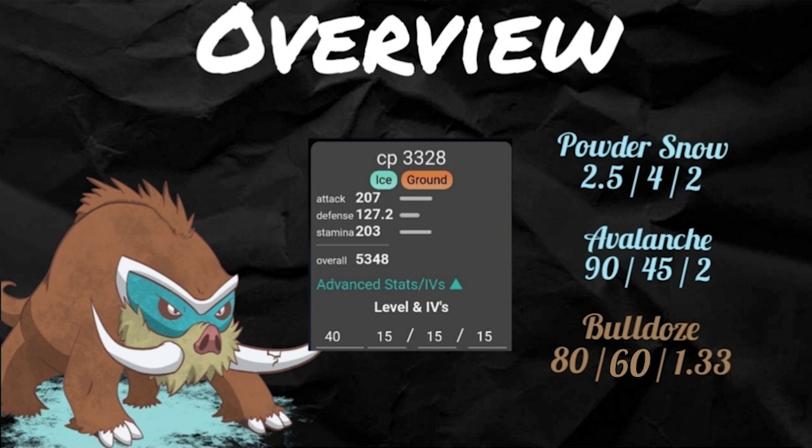Avalanche is a two damage-per-energy move, which is a great reason to know exactly what you're dealing with. It's really important to know the damage per energy on each of your moves so you can make the proper decision when they're both neutral — you want to know which move to throw. Avalanche: 90 damage, 45 energy — that's two damage per energy, that's amazing. Bulldoze: 80 damage, 60 energy for 1.33 damage per energy. That's respectable, but not great.